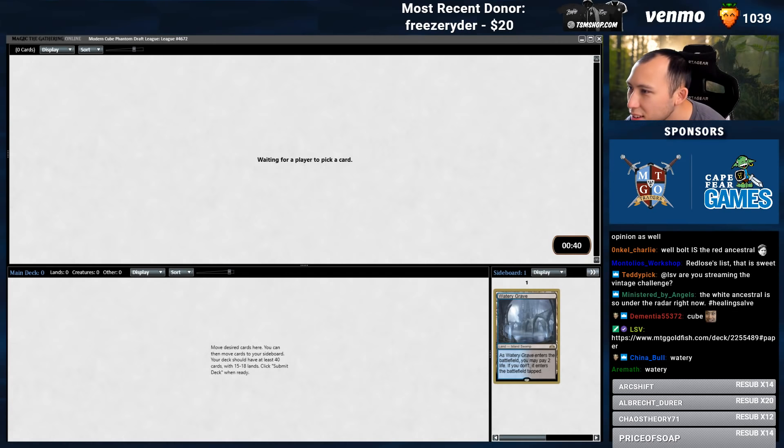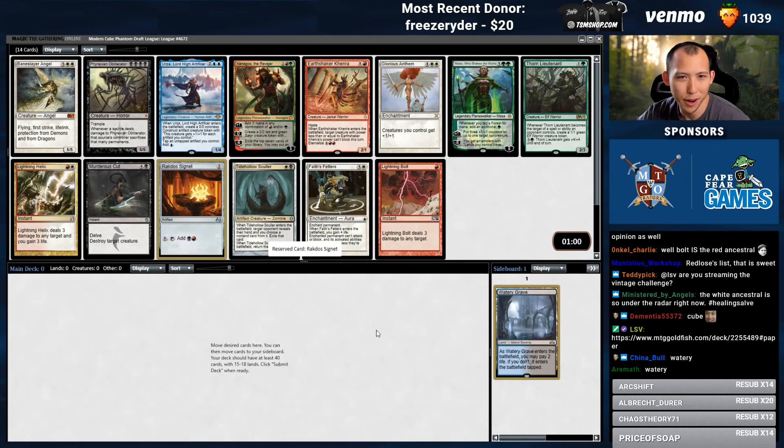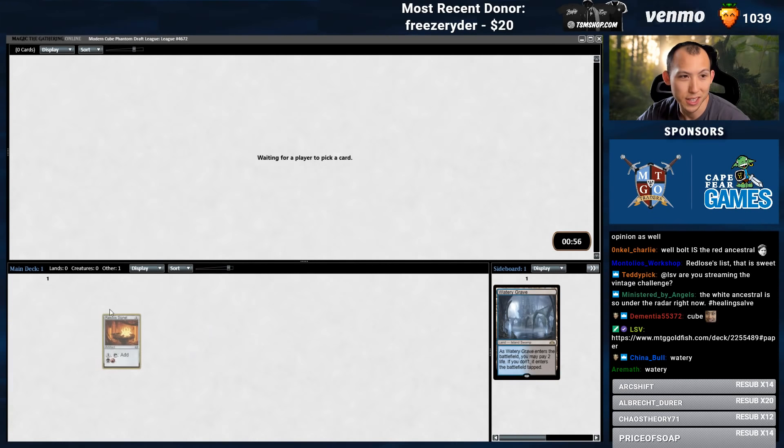Is this your list? The only difference is you have a Dig Through Time and two Snapcasters. Already no land in pack 2. Well, presumably we're gonna be 5-color if I'm taking mono non-basics, so I'm just gonna take the Signet now — that's not a good sign though.